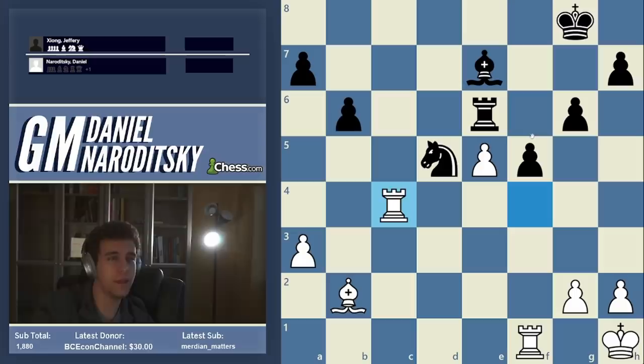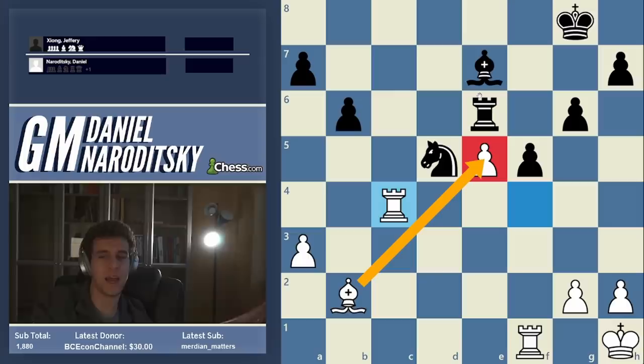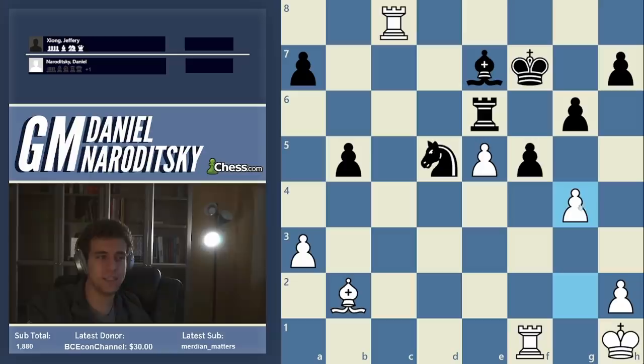So bishop c4, takes, takes — now he doesn't go e3. I think this was his last chance for good drawing chances. He should have gone bishop c5 to stop my rook from infiltrating. I'm up an exchange but he has an extra pawn — two rooks to his one rook. What really helps me is this pawn on e5: it's protected by the bishop and tying down his rook. White's plan is to activate the rooks and infiltrate the back ranks.